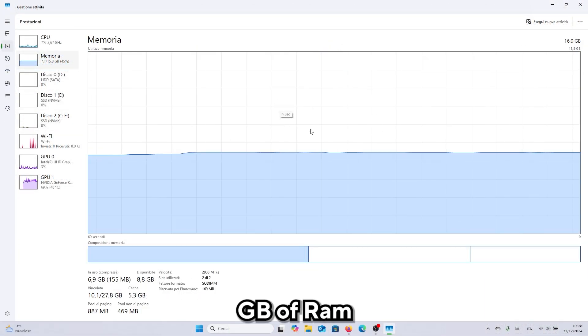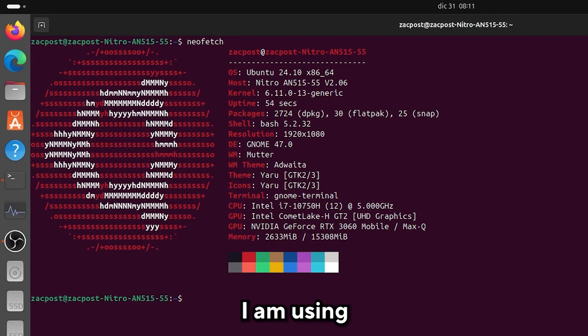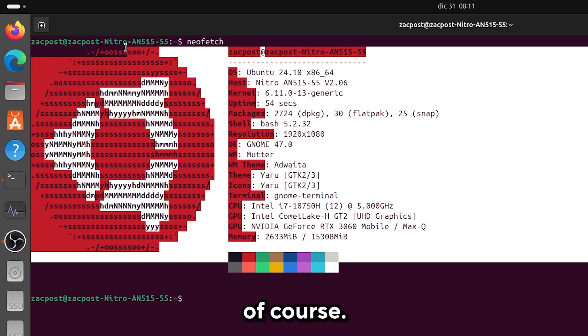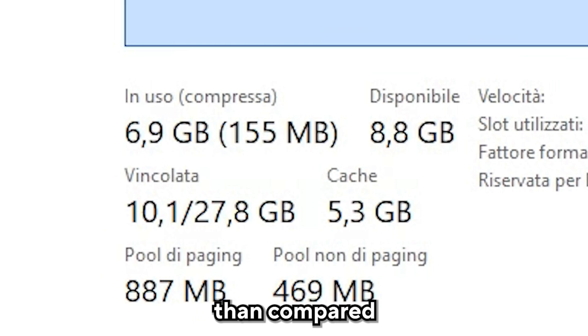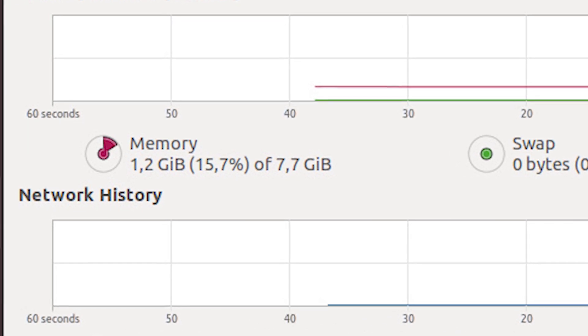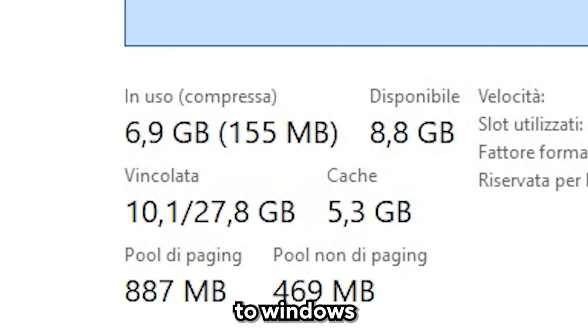I have 8GB of RAM available — normally 9, but we're doing stuff so 8. I have Windows 11 Enterprise with the latest build and all updates done, so I'm fully updated. As for Linux, I'm using Ubuntu 24.10, fully updated too, on the same computer. Linux is using about 3GB of RAM, which is much better compared to Windows. A fresh-installed Ubuntu alone uses 1.5 to 2GB, while Windows uses 6GB — definitely a much bigger advantage.